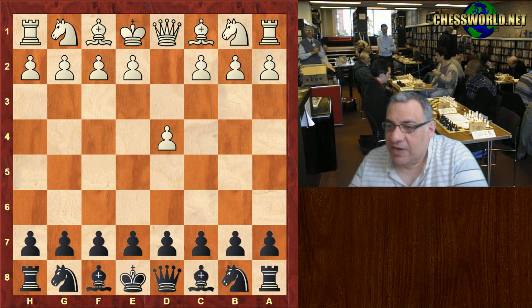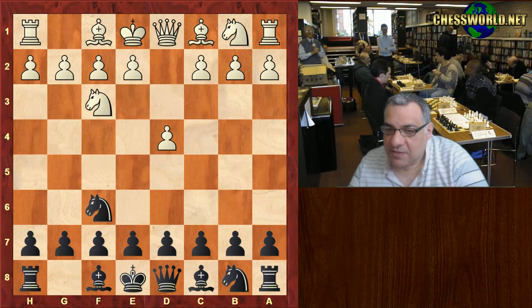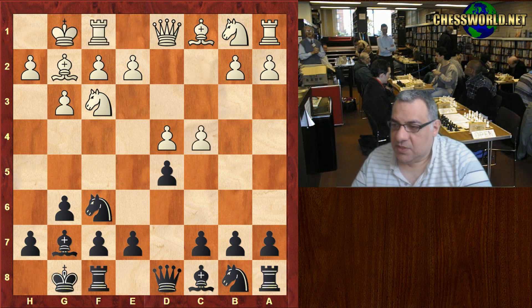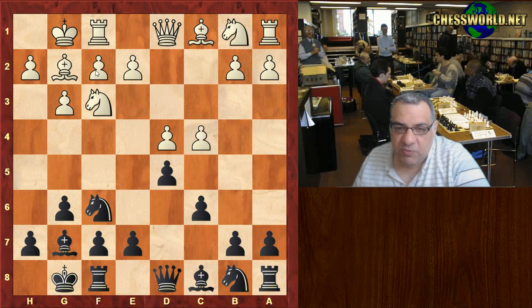d4 from John's grandmaster opponent. He's rated 2494, John is 2381 at the time of this game. Knight f6, Knight f3, g6, g3 — both sides fianchetto. d5, both sides castle, c4, and now c6. A pretty solid response from black, mirroring the fianchetto and staying solid.